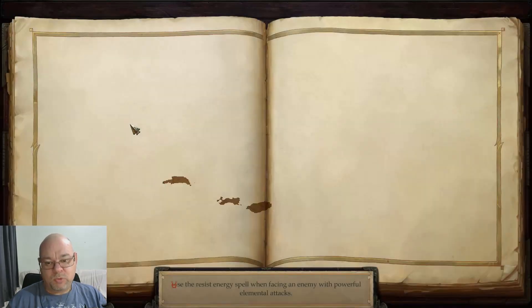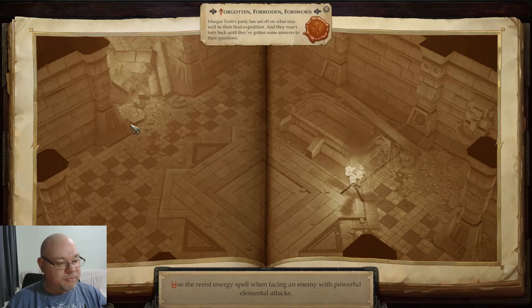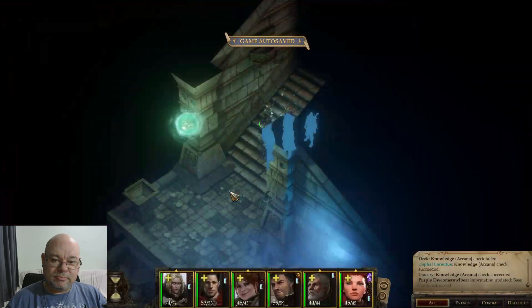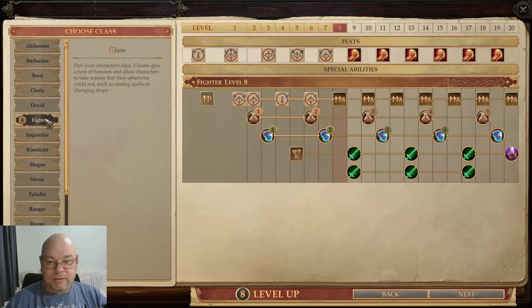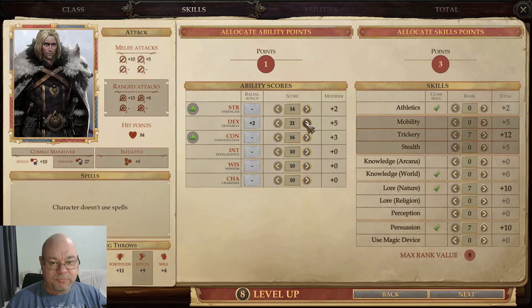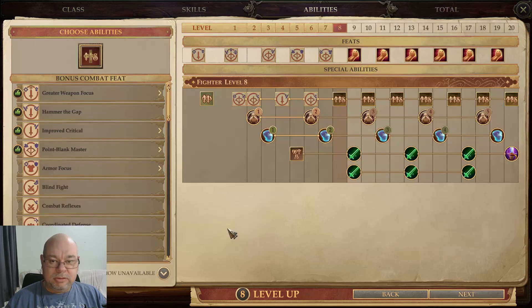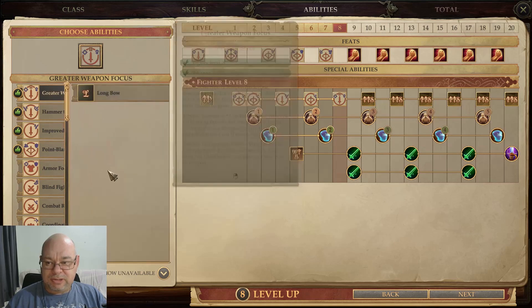I think we just leveled. Why couldn't we have done that outside? I can't remember if there's a fight immediately or not. Let's level us up. Greater Weapon Focus, I think — one more to attack, so one more to hit with the longbow.